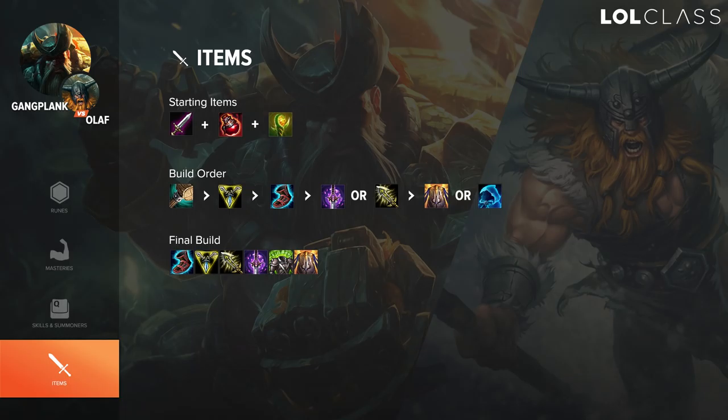Afterwards you just want to finish your Trinity Force and go in for your core items like Ionian Boots of Lucidity right after, then maybe offensive options like Youmuu's Ghostblade or Infinity Edge. You can also get defensive options like Randuin's, or maybe a Spectre's Cowl if they have some poke. You want to build mostly offensive items but also having one or two defensive items as well.